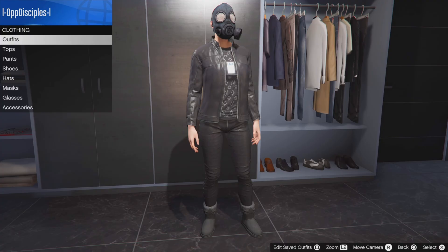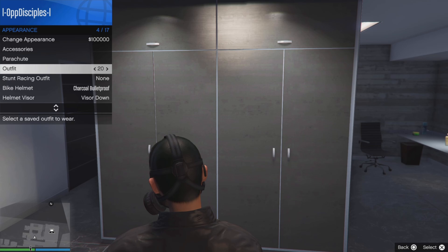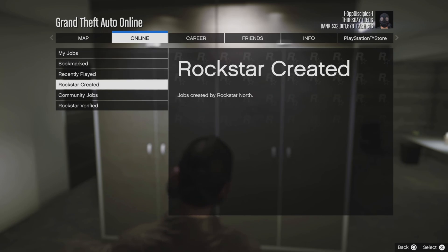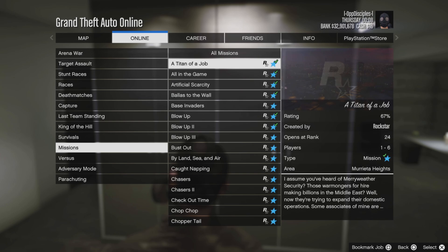From there back out, open the interaction menu, go to appearance and put on the outfit a couple of times - spamming about five times. Then open your pause menu, go to online jobs, play jobs, Rockstar created, go to missions. You can do this in one session.